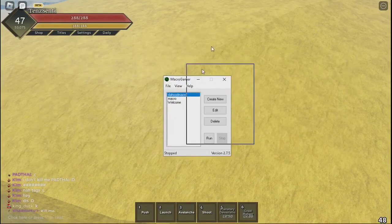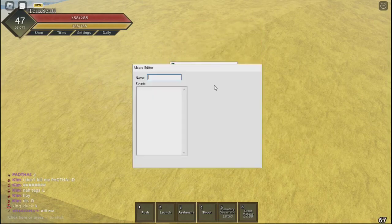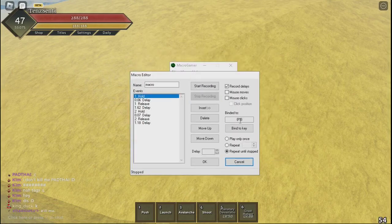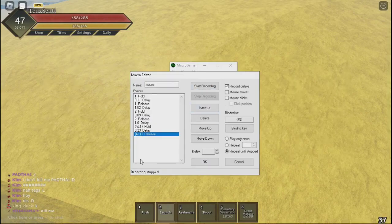Next, pull out your Macro Gamer. I'm gonna teach you how to use it. First you create new — a popup will appear. Then press start recording.